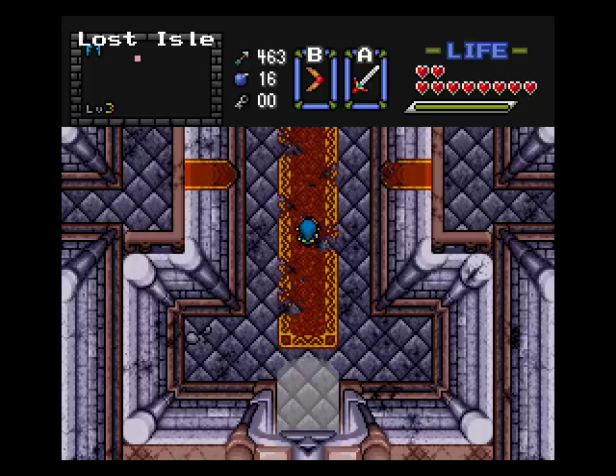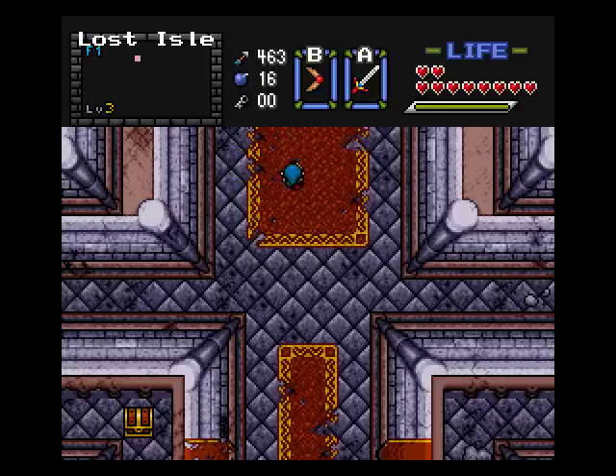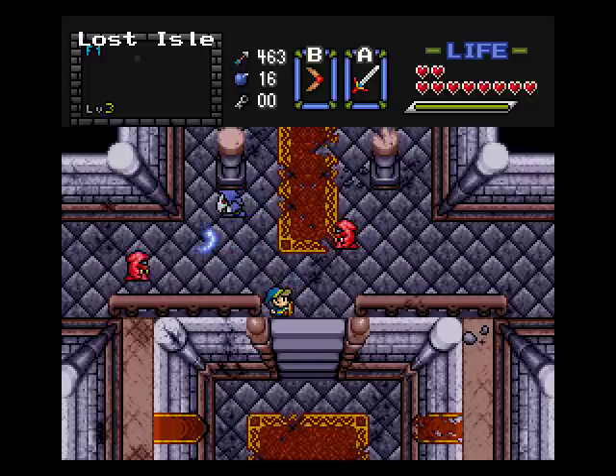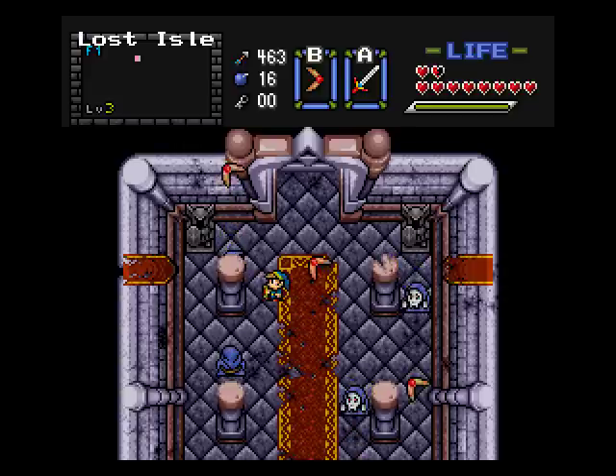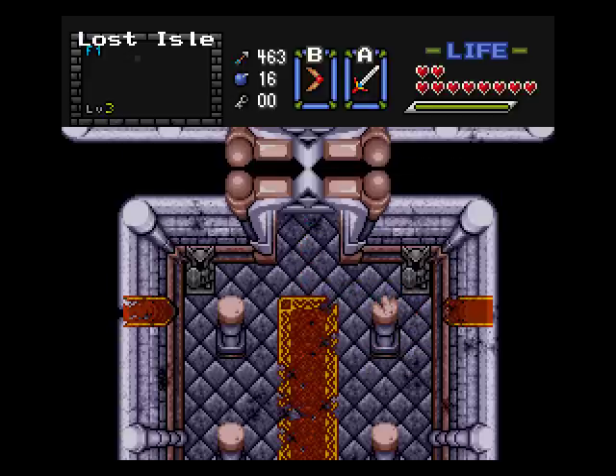Hey guys, welcome back to another episode of the Legend of Zelda Lost Isle. We are back at the beginning of the castle. I left off the last video by that block pushing puzzle place - there was a name I needed to spell, and I was guessing around, but it turns out I couldn't solve it yet because I needed a small key, so I backtracked all the way to the entrance of the dungeon.